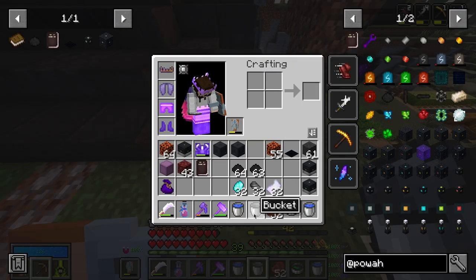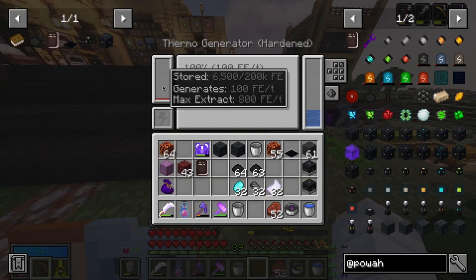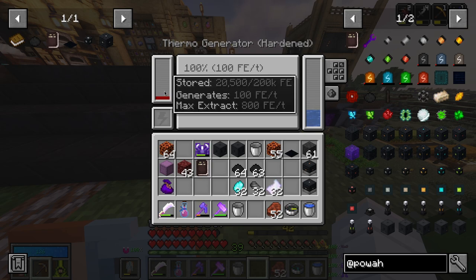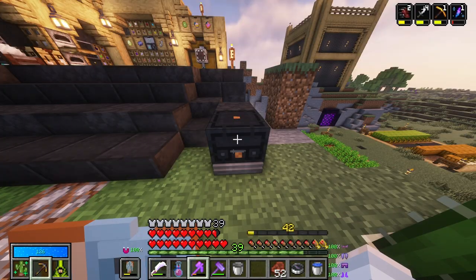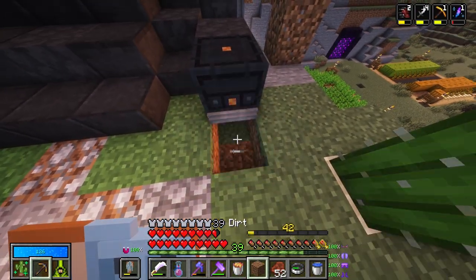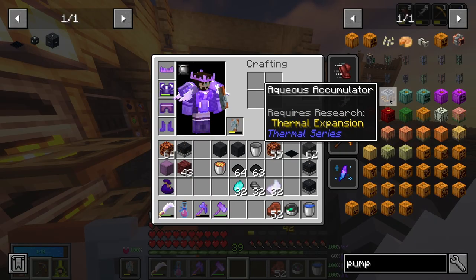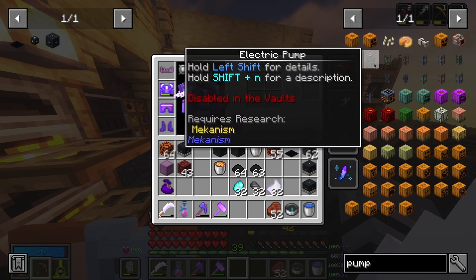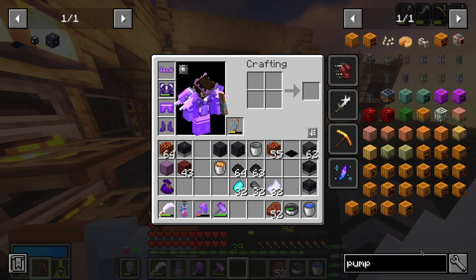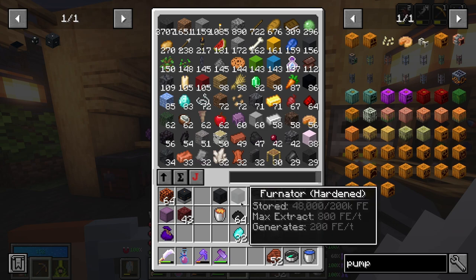Thermal first, lava. Boom. Thermal generator. Boom. Water go in. It does use water and it produces 100 FE a tick. So it's not really an option because if I search for pump, I would need something like Mekanism, Botania, or Create, which I don't really have. So these are going to be useful — very useful, in fact, later down the road. And furniture also — really cool. Maybe we can set like a single one of these up.